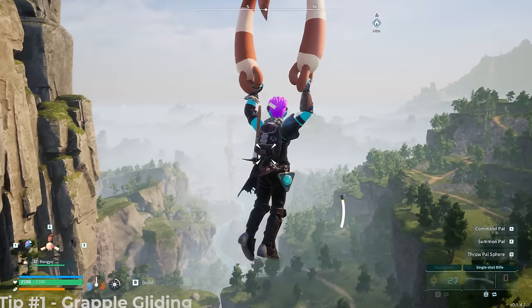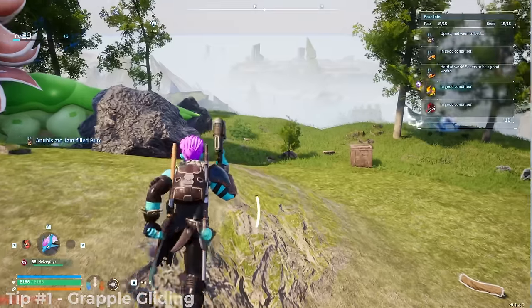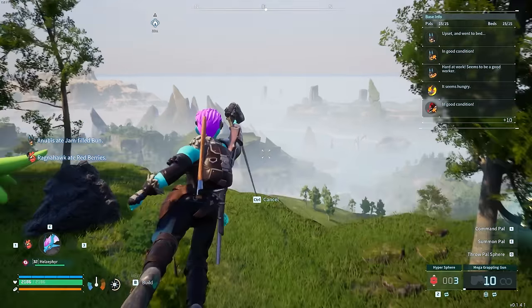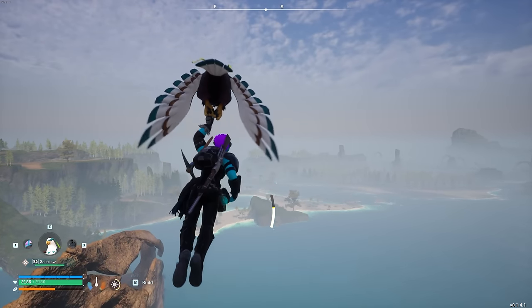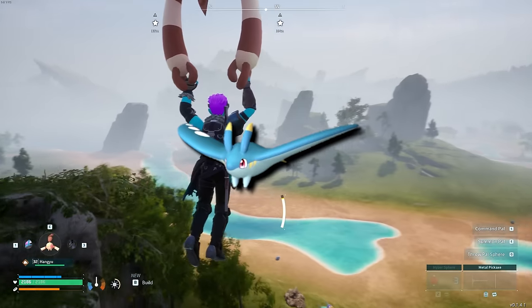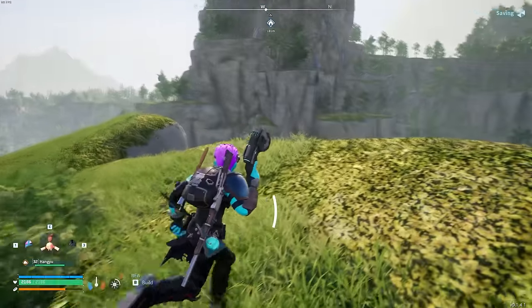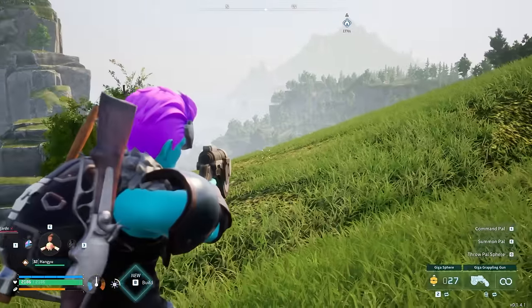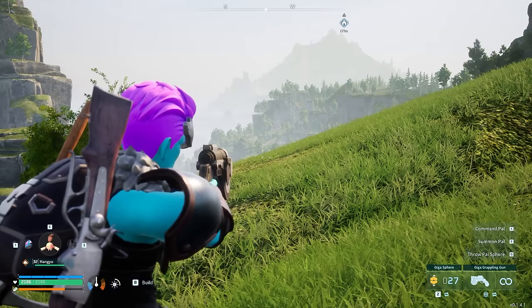This first trick was probably the biggest game changer for me — the grapple glider trick. All you're going to need is any variety of grappling gun, and then either one of the parachutes or a gliding PAL — like a Kilimari, a Celere, a Hangyu, or a Gale Claw. You'll need a flat patch of ground, but once you get good at this, you can pretty much do it from anywhere. Aim at the ground just in front of you, pretty much at the extent of the range for whatever grapple you're using.